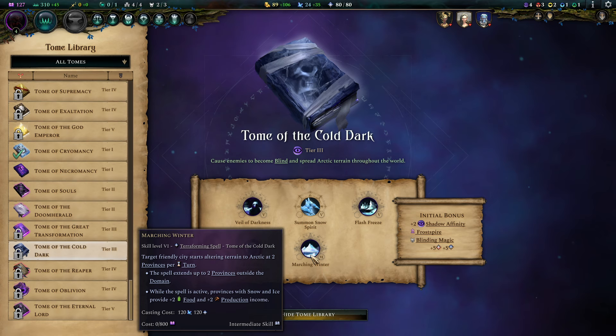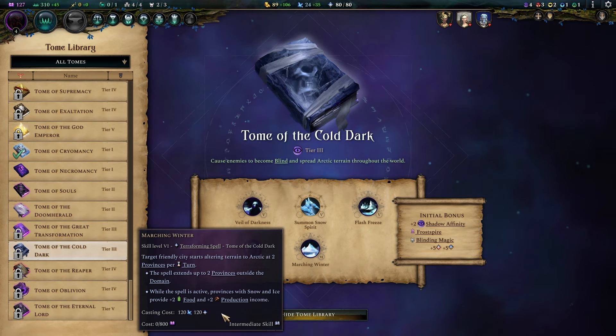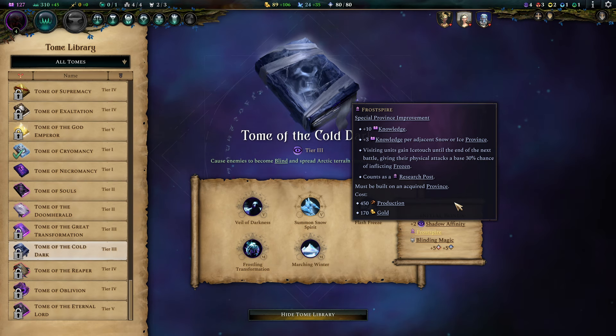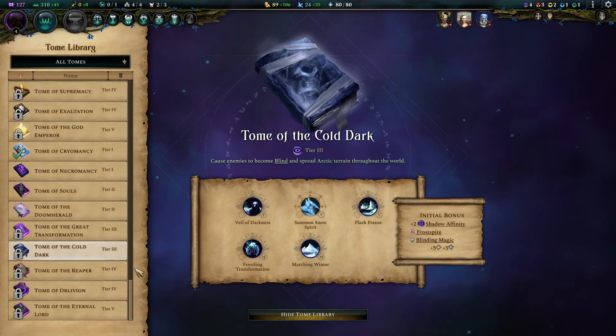Marching Winter is only interesting for the industry bonuses. We spread that terrain by ourselves, but spreading icy terrain is such a big thing for the primals — this is where you basically take over the world. As you can see, we have another knowledge-focused tome at our disposal, so we really do a lot of knowledge production with this build.